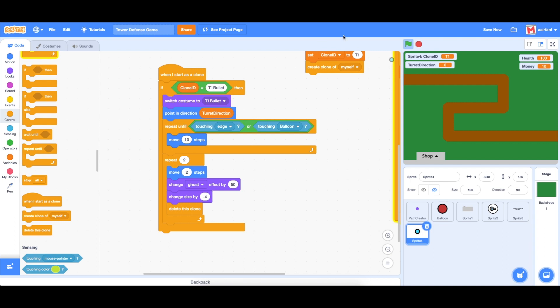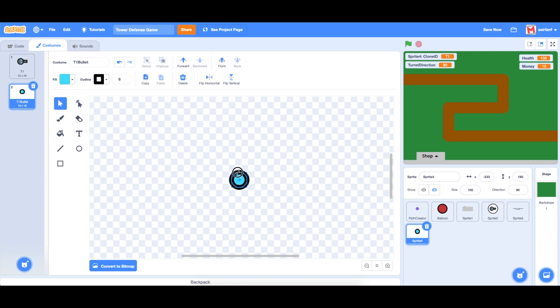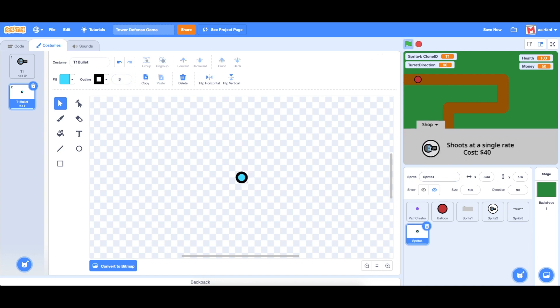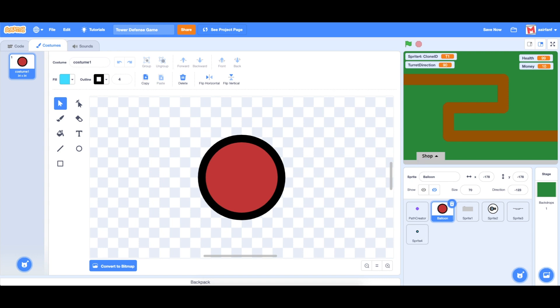Let's see how that looks. We put the turret down and it starts shooting out bullets that delete on contact. One thing to notice is the bullets are way too large, so let's make them a lot smaller — bring to center, change the outline to three or four. There we go — the bullets are now deleting once they hit the balloon.